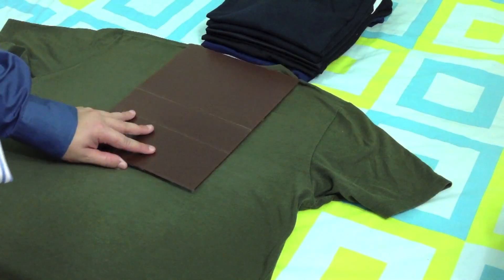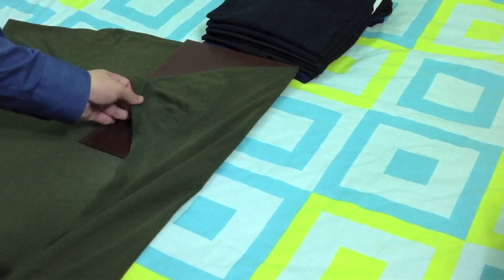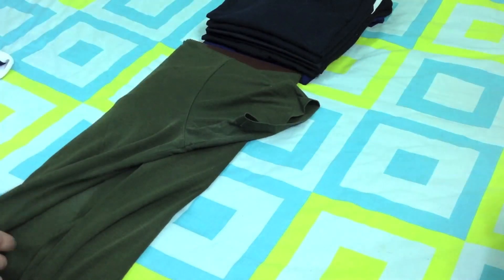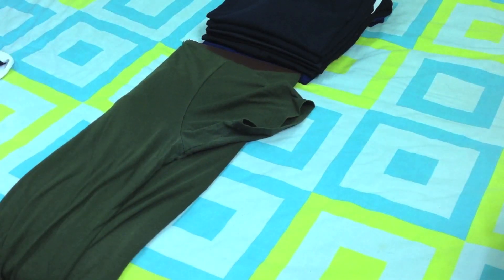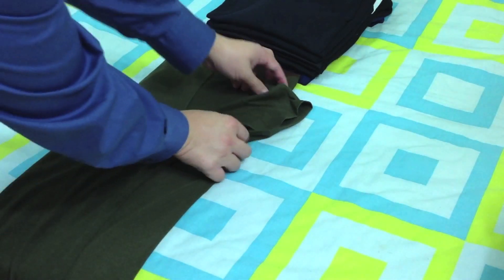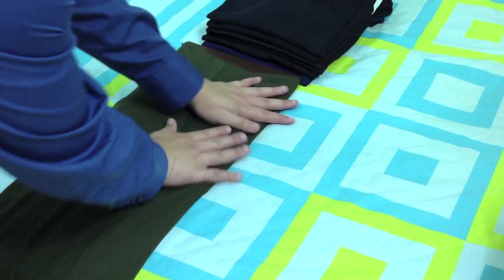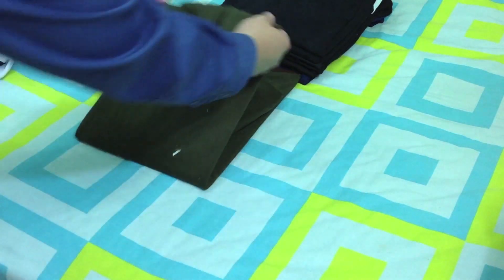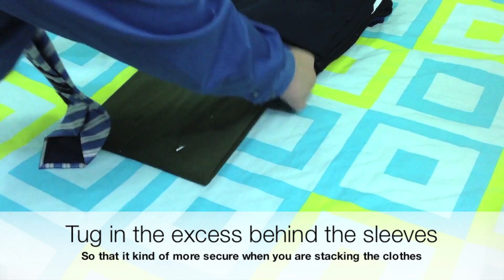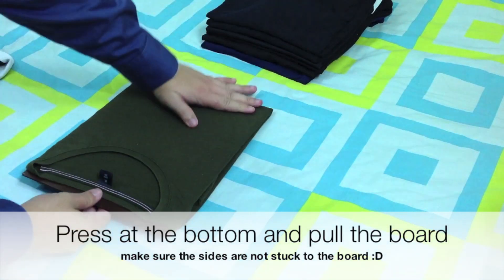Just fold it quickly, straighten it up so that it looks nice, and any excess just fold it in. Then fold it up and tuck in any excess, and turn it over. Press at the bottom and pull out the piece of board.